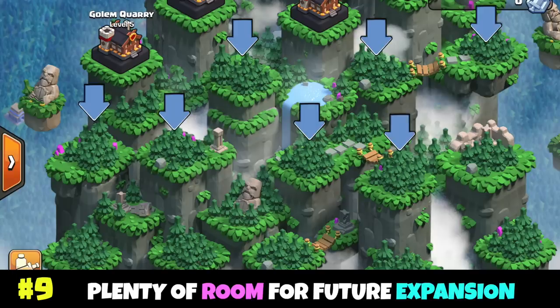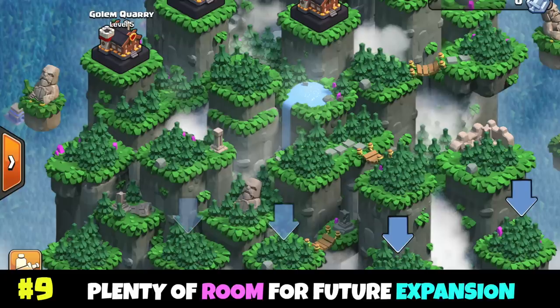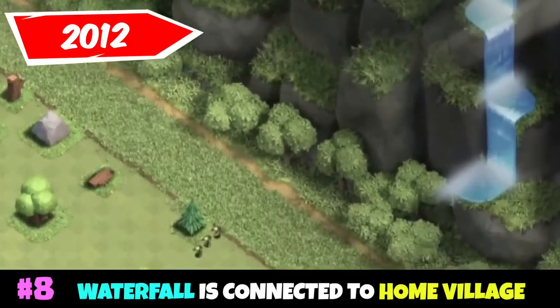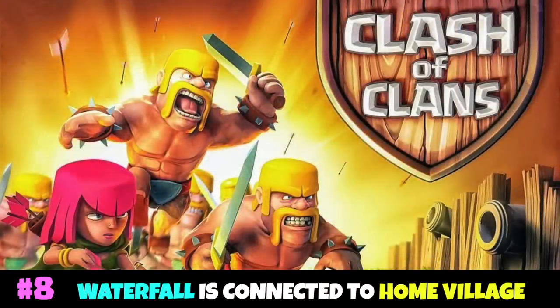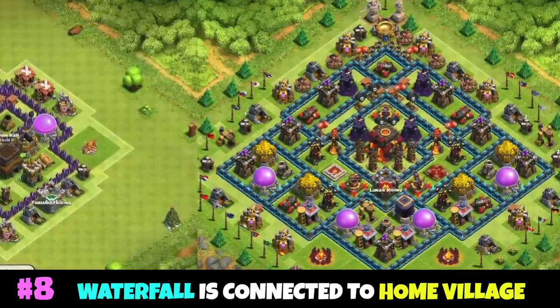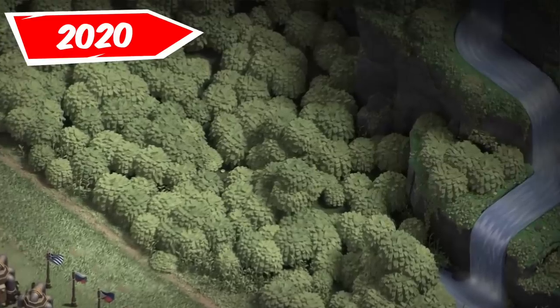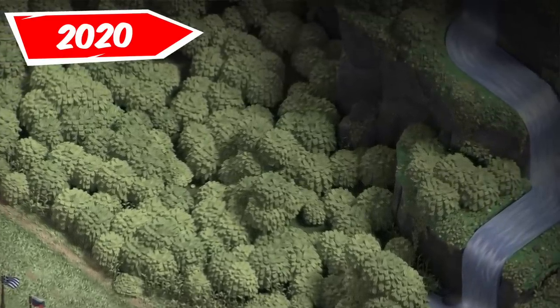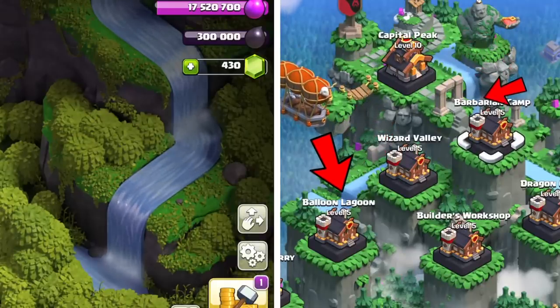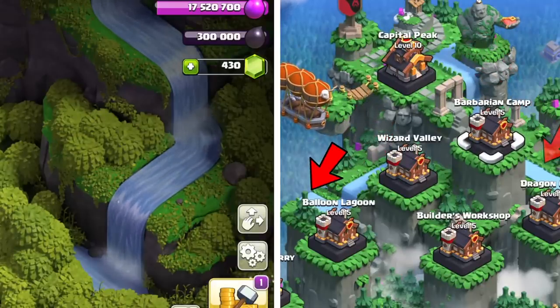The Capital map has what appears to be 16 unbuilt district platforms, which insinuates that expansion of the Clan Capital can take place without map alteration in future game updates. The waterfall on the home village was introduced at the game's launch back in 2012, but removed three months later due to performance reasons on older devices. It returned in March of 2020, redesigned with more dimension and layers. On the Clan Capital map, you will find water running down into what appears to be the waterfall's location on the home village.